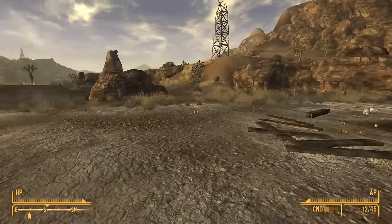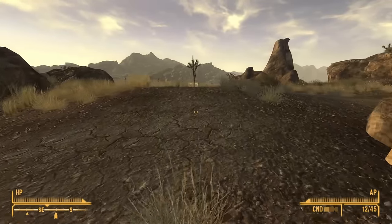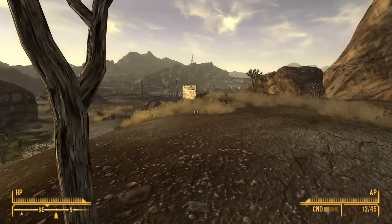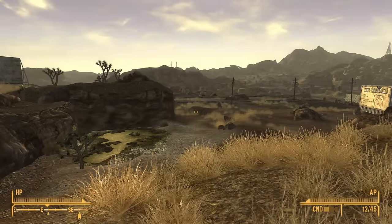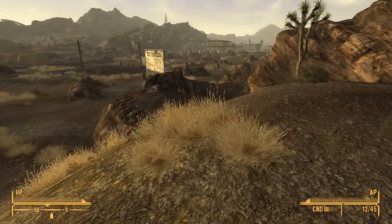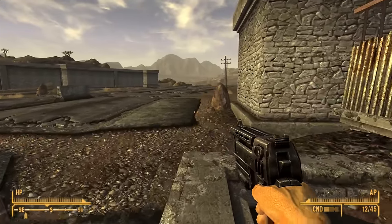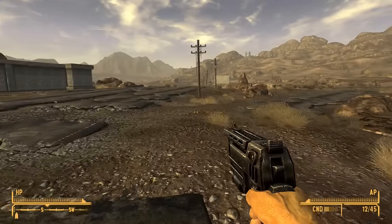That's while being fairly heavily weighed down by purified water - I got like six to eight purified water out of the Bison Steve, and that weighs one each. Water really weighs a lot, which actually makes sense: if you're going to go out on a long journey with plenty of purified water, that water should make up a very significant part of your carry capacity. Water is bloody heavy. And with that we can leave Prim behind and head out into the wider world. That massive open plain beyond Prim - love it.